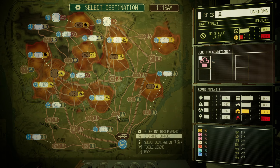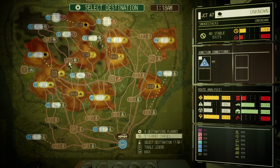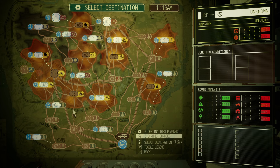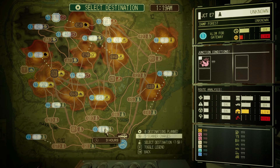This achievement has only been unlocked by 5% of Steam's player base. As a quick overview, for this trophy you're going to need to complete a single run with at least 7 junctions. What this means is that you're going to need to have visited at least 7 different maps, successfully link a gateway, and escape through it back to the auto shop without dying to unlock this achievement.